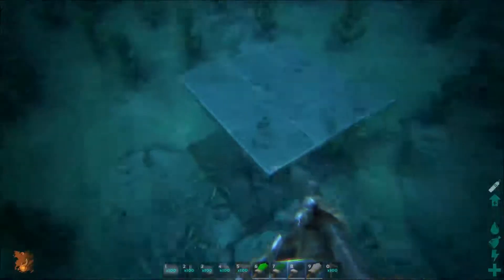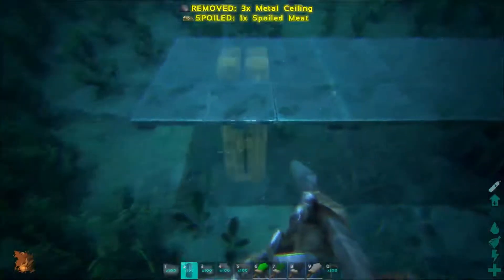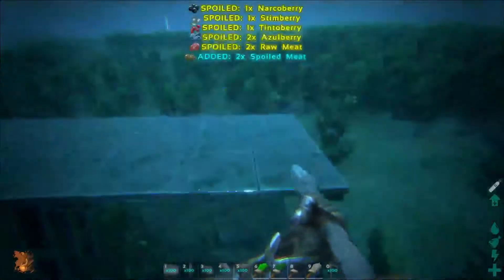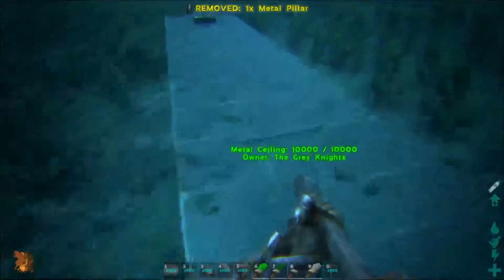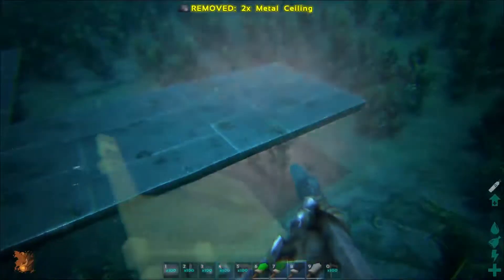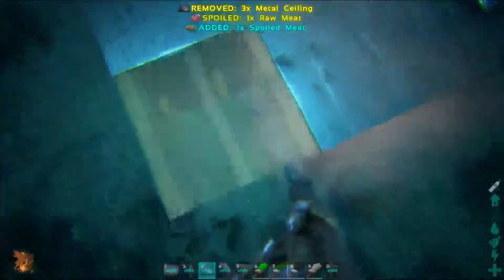First you need to start by throwing down a pillar with a ceiling tile on top of it like I have. The more you expand it down here the bigger you can make the floor upstairs. Using this method you don't have a bunch of pillars and stuff clogging up the place. You need to throw down a pillar about every two tiles to make sure it's fully foundationized — if that's a word.